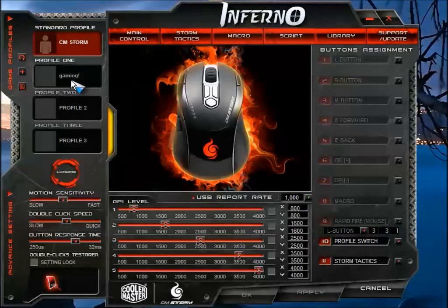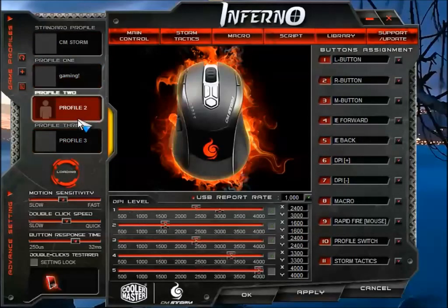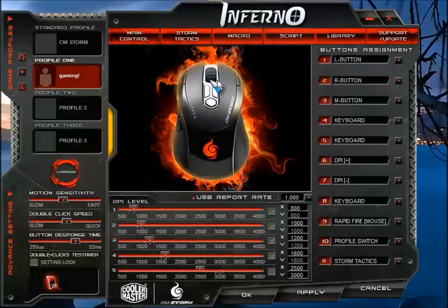You can add up to 4 profiles. This is the default one, and then profile 1, 2, and 3. You can change them up to your own settings. Over here you can add the DPI levels. Right now I'm only using 800 DPI, and the levels increase to 1200, 1600, and 3000.